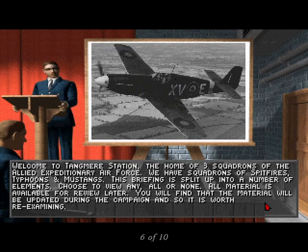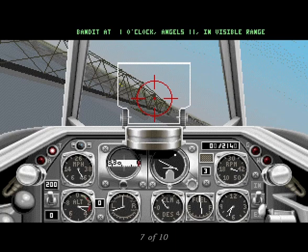But Tangmere Station isn't really much of a simulation of anything — it's just a nice way to dress up all of the menus. You can use the gatehouse to leave the game, for instance, and the tower to configure scramble missions. Where Overlord excels is exactly where you'd hope a flight sim would excel: in flight. The movement is smooth, the action has a lot of variety. Shooting trains, bridges, bunkers, lots of dogfighting. And you can fly Spitfires, Mustangs, and Typhoons.